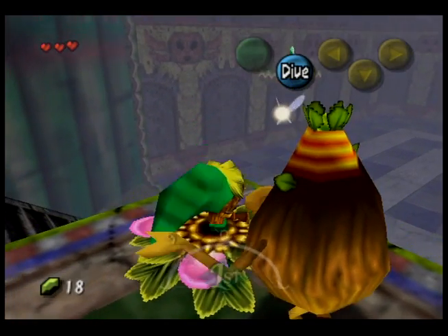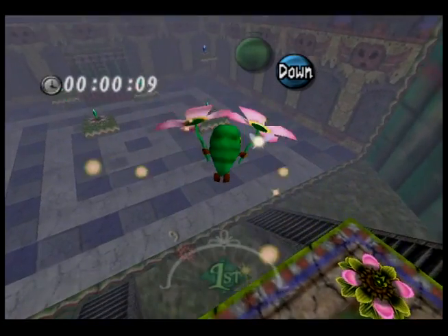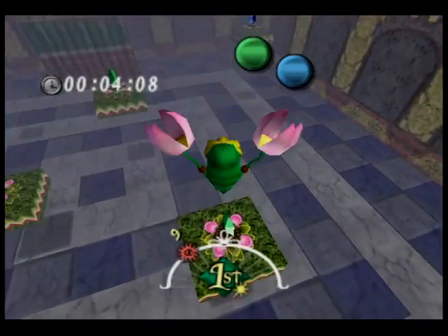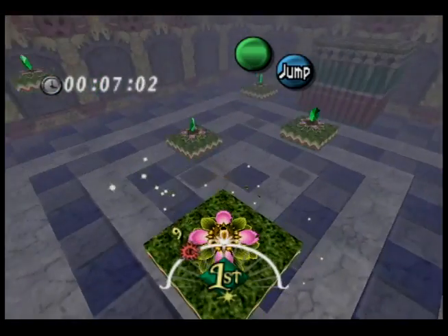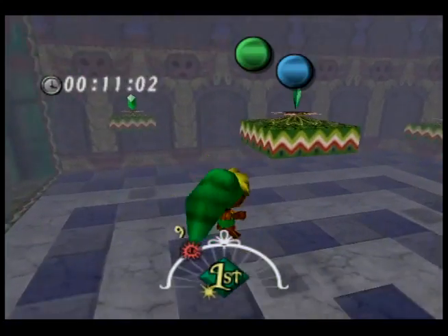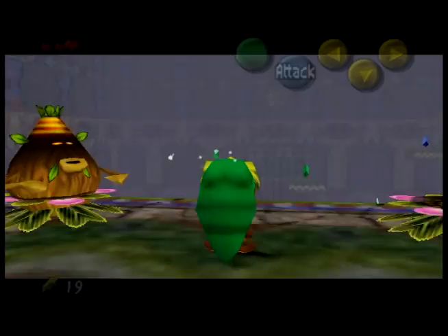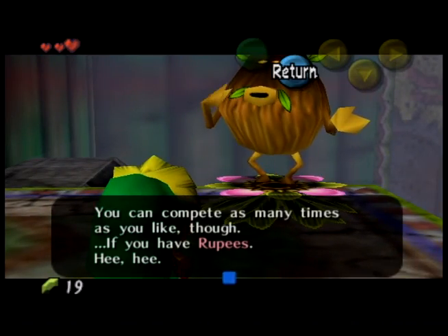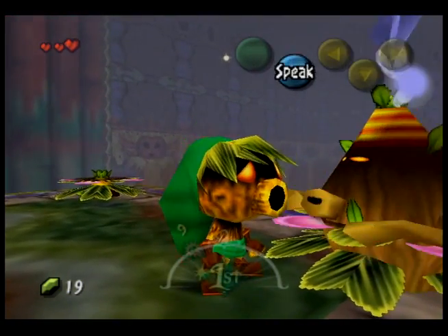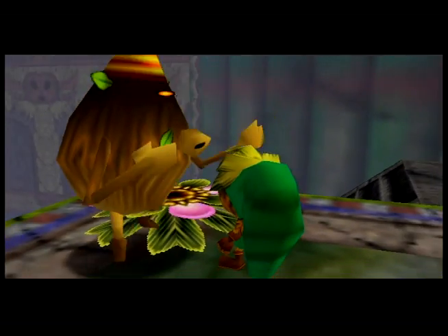It's a decently challenging game. This one's not too hard because the platforms stay on one axis — they just move up and down the Y axis. Later on, they start moving around the X axis, and that's when it gets difficult. It's a good deal: give 10 rupees and get 50 back.